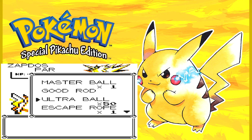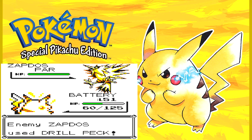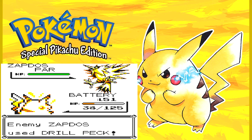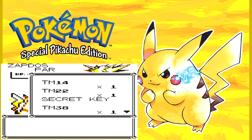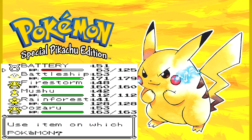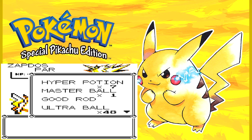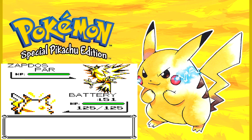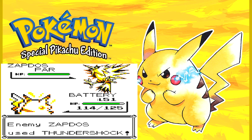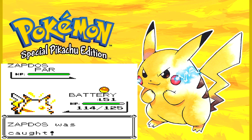Oh no, not the Master Ball — I was about to use the Master Ball. Okay, throw an Ultra Ball, we got 50 of these. I think Pikachu can take one more hit. I did buy myself some Hyper Potions — I think 8 should be enough. Hyper Potion, Master Ball, Ultra Ball. Just gotta keep throwing Ultra Balls at him. Zapdos was caught.